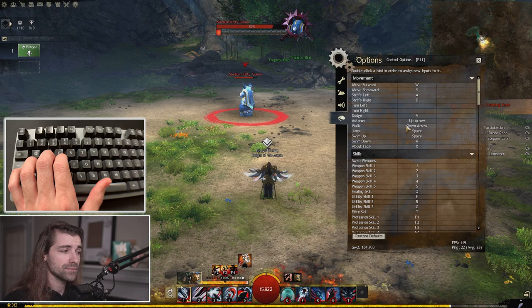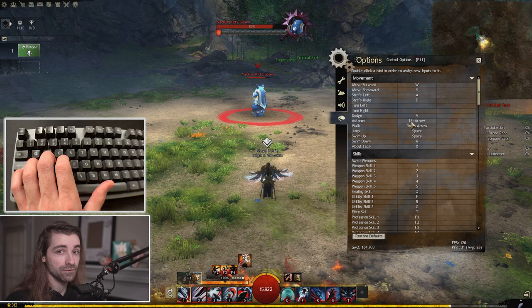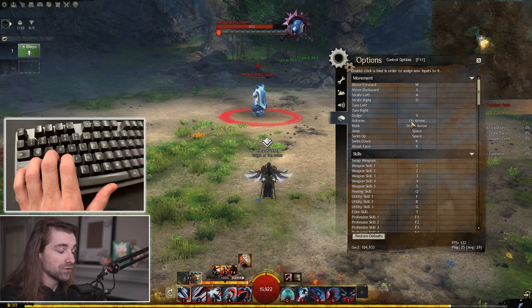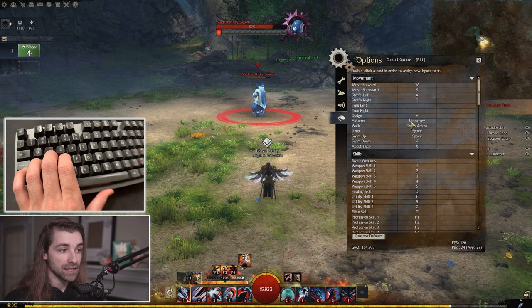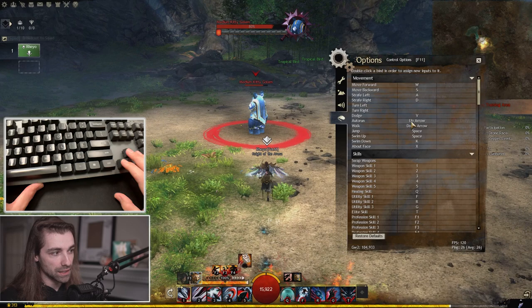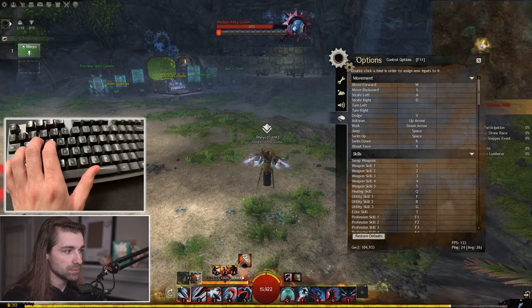My dodge is V, so I can just hit it with my thumb. Auto run I rarely use in combat, so I can move my hand for that — I have it on a key I never use in a combat scenario. I have my walk on my down arrow key because I'm never using walk or auto run in combat. For jump and swim up, I just use spacebar, which is default.